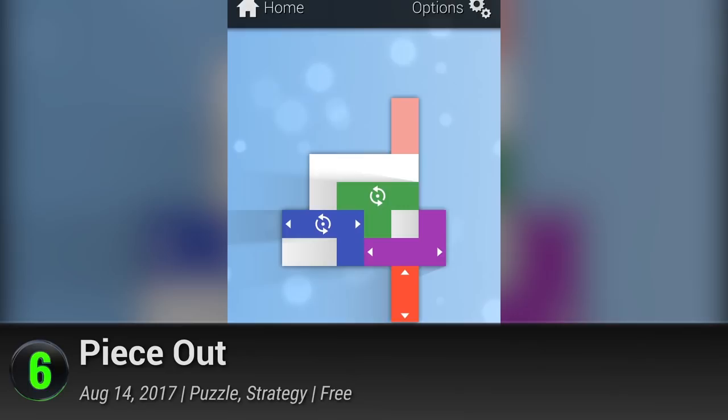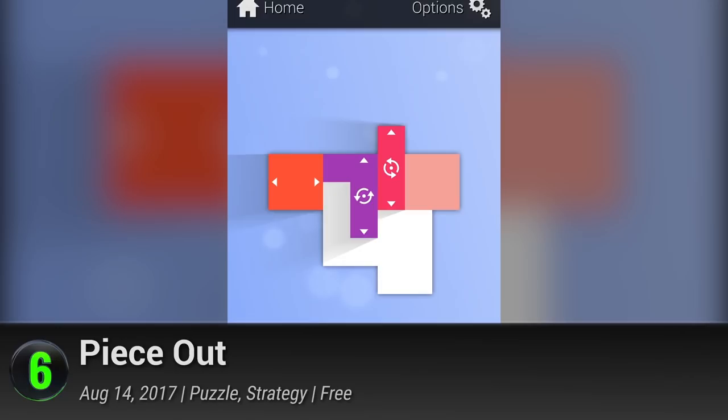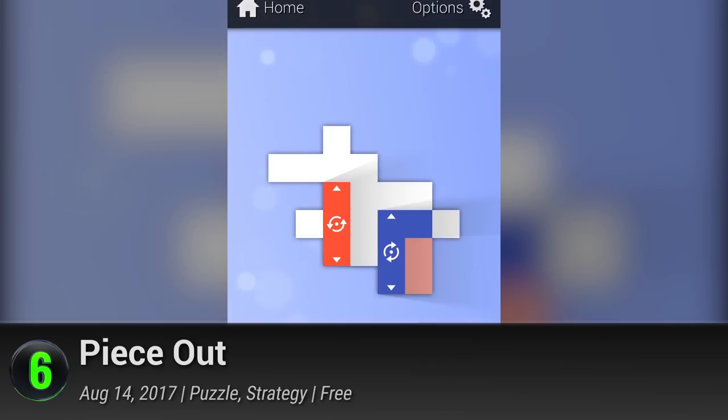Number 6: Peace Out. From their work in Time Surfer, Bean's Quest, and the frustratingly zen duet game, Kumobius crawls out of the woodwork with a surprise release. Combining the mechanics of sliding block mazes and Tetris, Peace Out tests your spatial recognition skills in ways you never thought possible. All you have to do is push out the blocks to their rightful, color-coded positions.